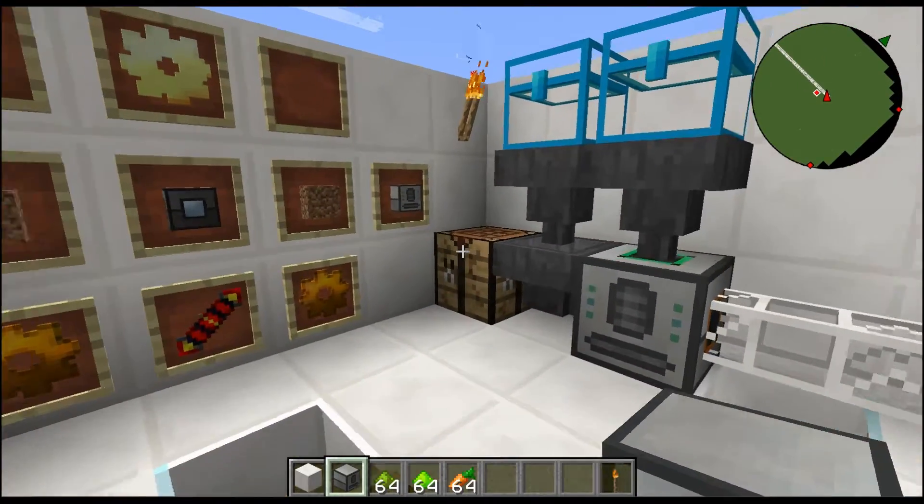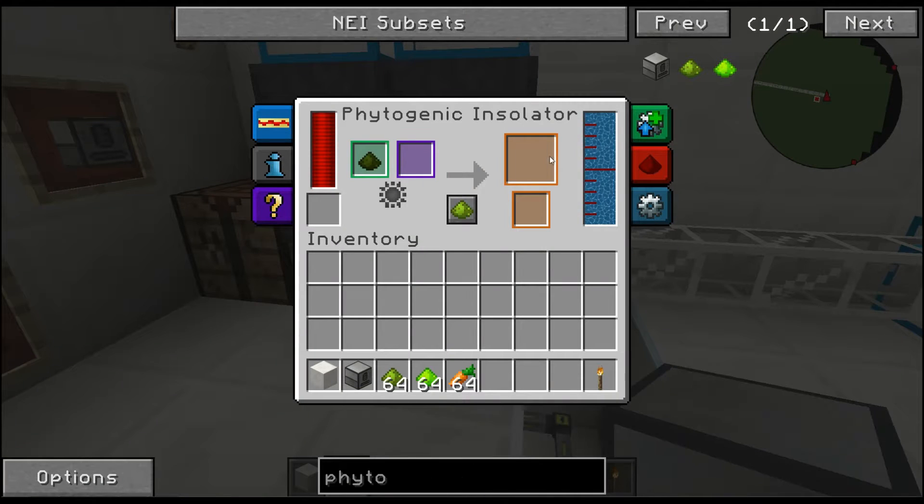It's a really awesome mod block that Thermal Expansion has added. It literally allows us to create crops or a garden without using dirt, so hats off to them — this is pretty sweet.